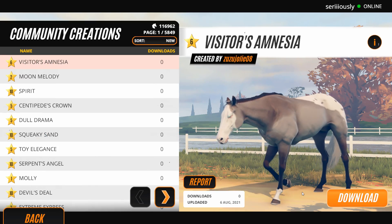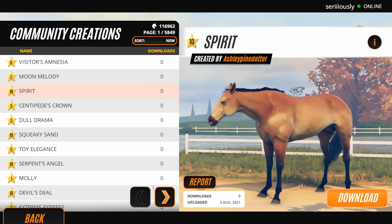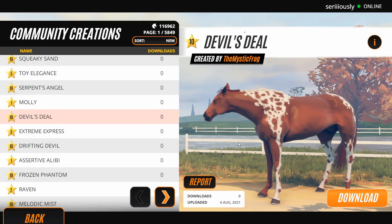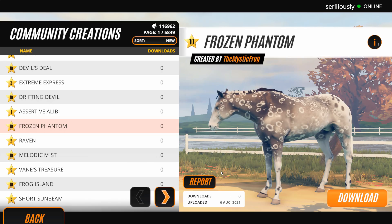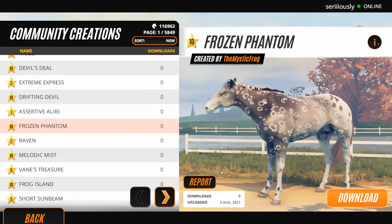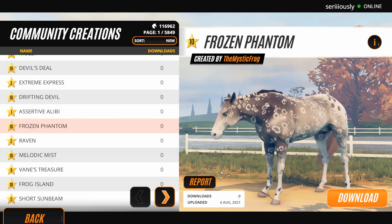What's Pumpkin's condition? Why are you so precious? Oh my goodness — Moon Melody! Oh my gosh, it's Spirit! Dull Drama! Toy Elegance! I just love Devil's Deal! Drifting Devil! Frozen Phantom! Oh my gosh — yeah, just the idea of being able to maybe check out some of your guys' horses, doing some random mix breeding with our horses in the future, and taking on some of the challenges you might find.